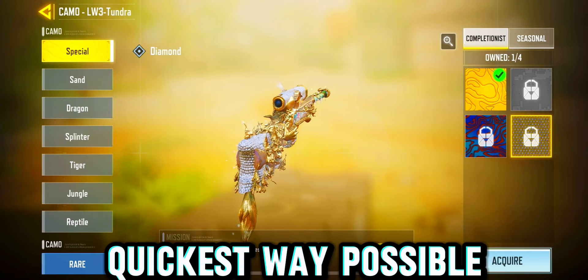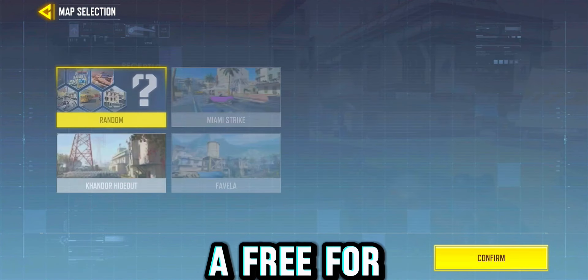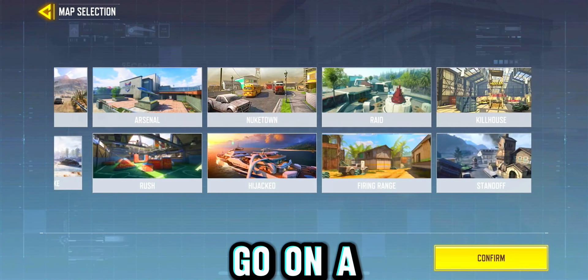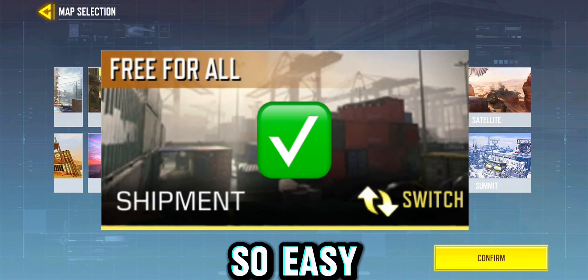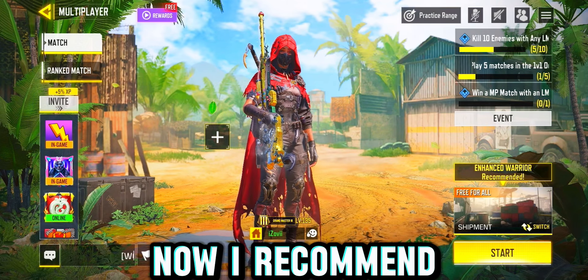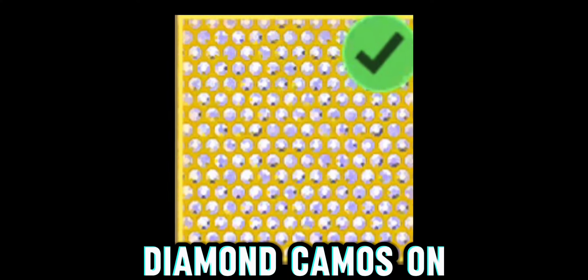And I'm going to show you the quickest way possible to get diamond. For the map and game mode, you want to go free-for-all on the map Shipment. That map is ideal because it's so small and it's so easy to get 10 kills. I recommend putting on two classes — get 10 kills on one class, then 10 kills on the other. That way you can get two diamond camos on two guns and it saves you 120 games.